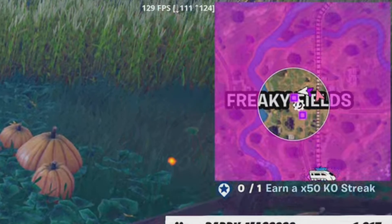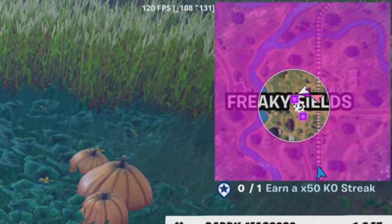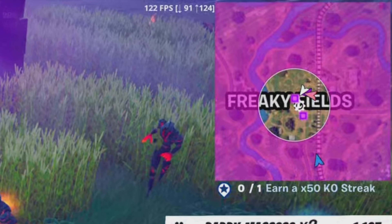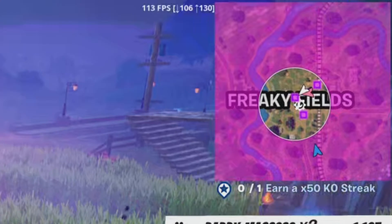So watch in the top right corner — only in the survive phase. You're going to see little diamond shards. They just look like a little pink diamond. They will appear on this map and that's what you're going to watch for.